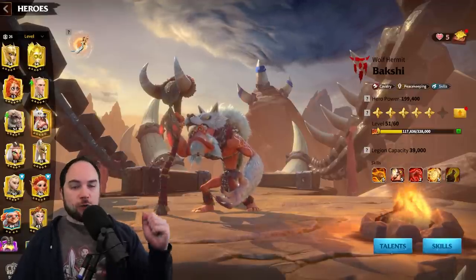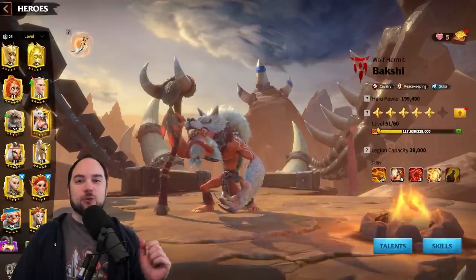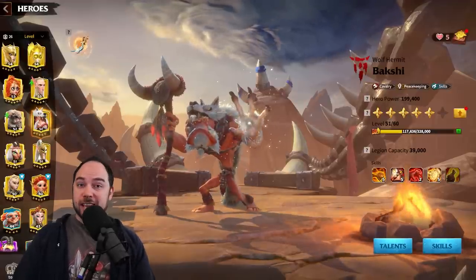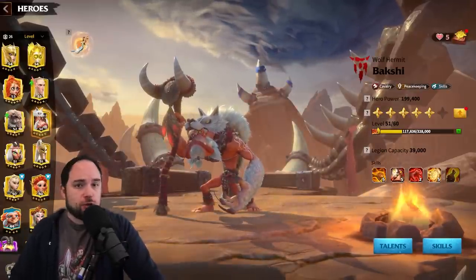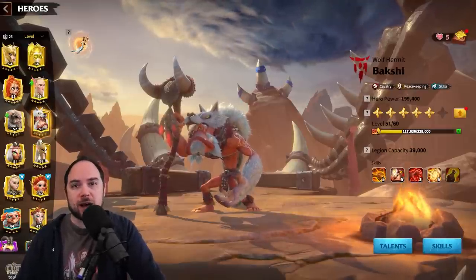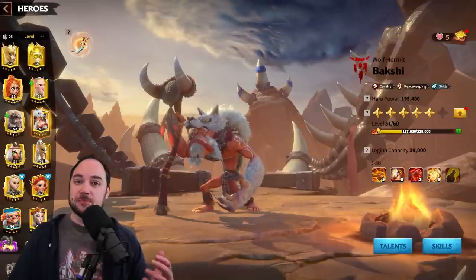Bakshi is an extremely powerful cavalry hero. He's not only great in the open field, but he's also a part of the meta cavalry rally. You use him as the primary, Emrys as the secondary, and you shred. In this video, I'm going to break down why his skills are strong even though he's a peacekeeper, good talents for Bakshi, good pairings, and the best artifacts.